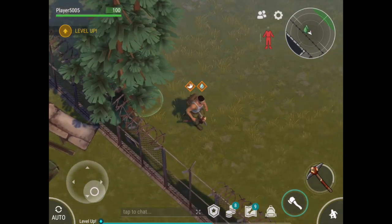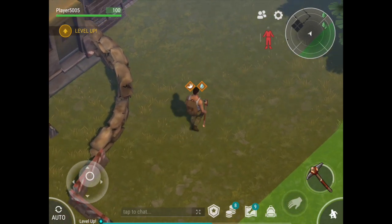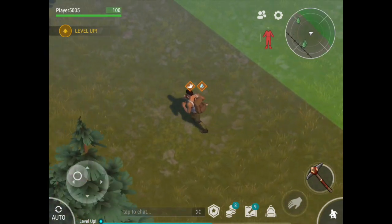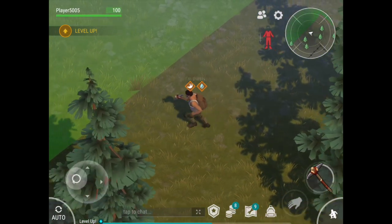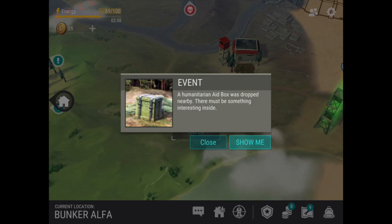Actually guys, I think that zombie that's dead there is one I killed in a previous episode and he's still lying there. So I had taken that gun already. But when I took that gun, I brought it to a different location on the map — I think it was to the plane wreck — and I lost it over there. So we're going to get out of here right now. A humanitarian aid box was dropped nearby.